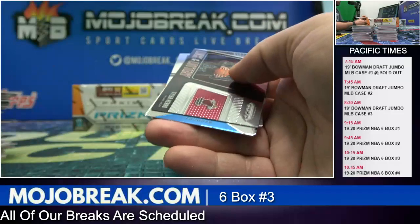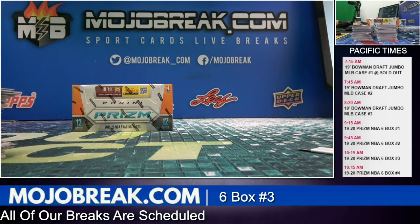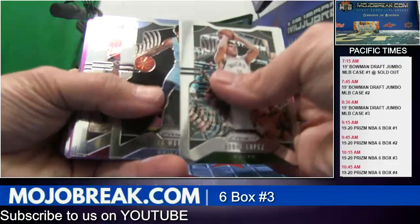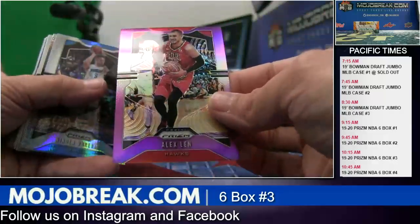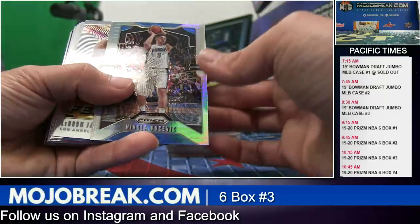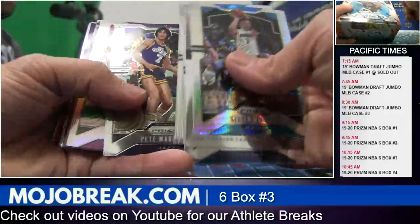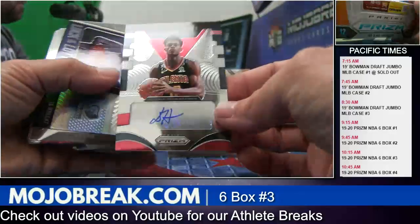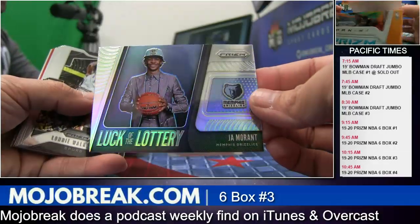So it's his fault he gets fouled — well, maybe they should change the rules just because he drives in the lane, you can't blow a whistle every time. I don't know, it's cheating. Yeah, you'd love him if he was on your team. Alex Len. It's not even hack-a-Shaq, it's just like somebody touches his arm and it's a foul. Kevin Love, DeAndre Hunter rookie. Ja Morant silver insert, Luck of the Lottery — very nice.